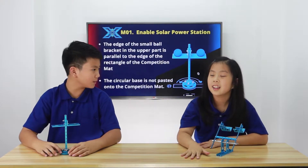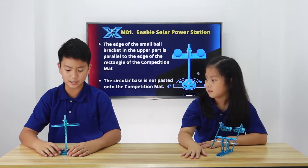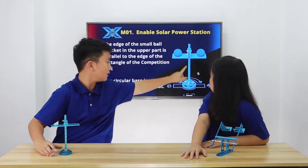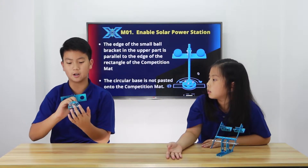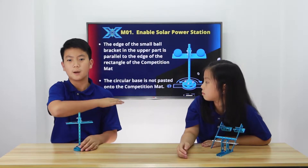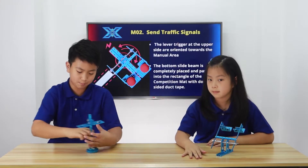Okay, so M01 is called Enable Solar Power Station. How to place it properly is that the edge of the ball rack, which is right there, needs to be parallel to the outline on the bottom of the arena, and also the circular base down here is not pasted onto the arena with double-sided duct tape, so you could just ram into it.